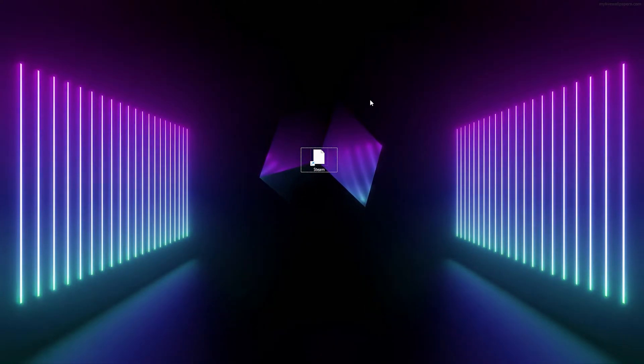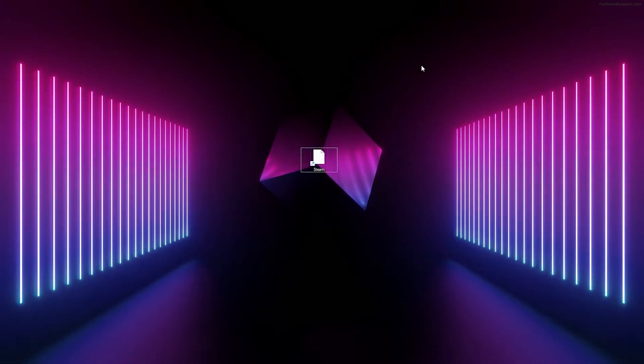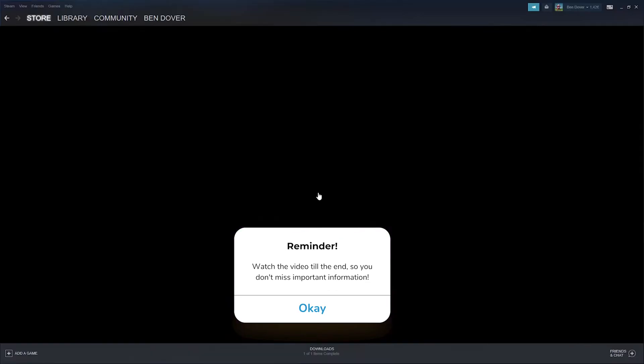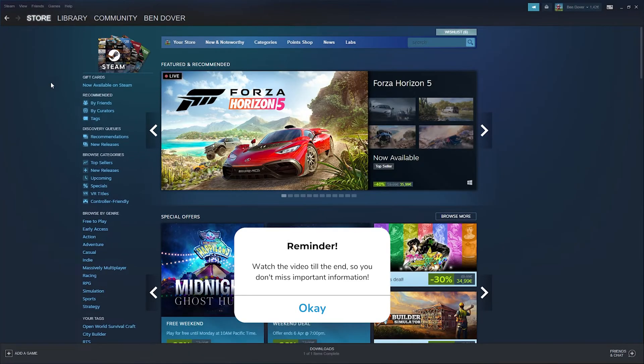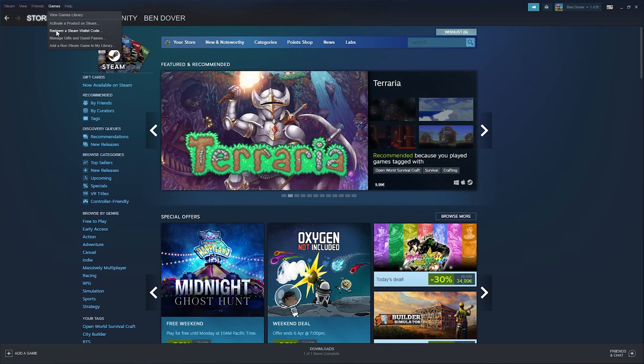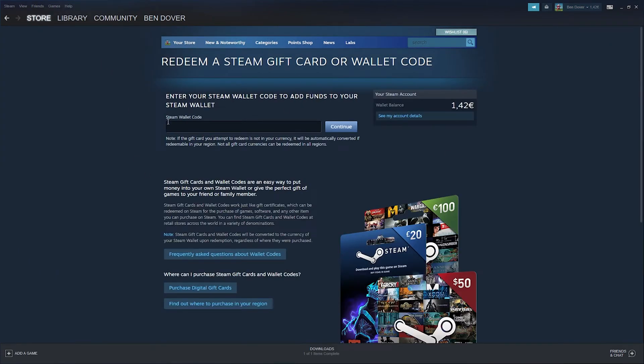Hello guys, it's how the tech simplified, and today I will show you how to redeem a Steam gift card. It's very easy, just follow along. First, open up your Steam, and from there simply go down to your Games. As you can see right there, it says 'Redeem a Steam Wallet Code.'